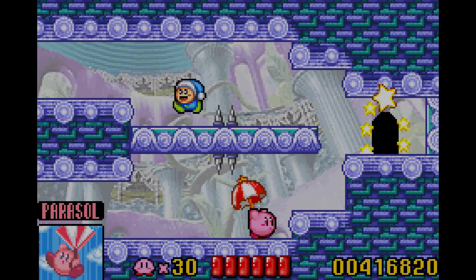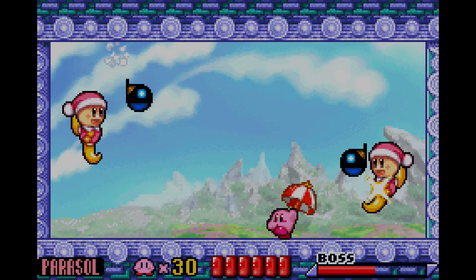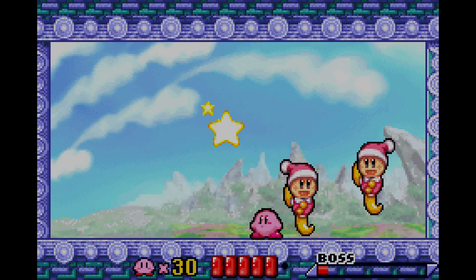I'll get Parasol — show it off a little bit. It's not really too special, but you can float in the sky. And also you kind of have a shield above you, so that's something.